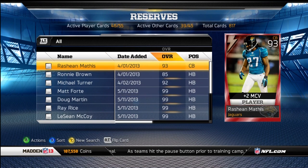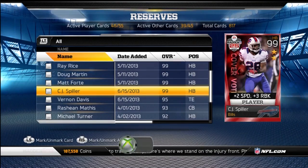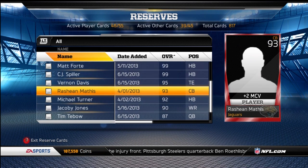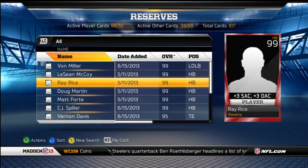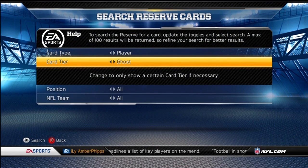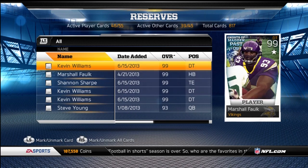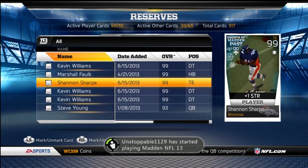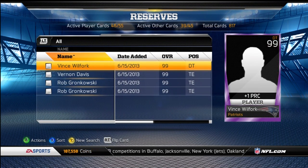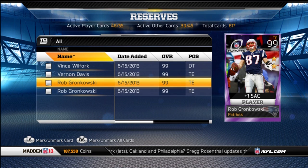I pulled two elites — Von Miller and CJ Spiller. There's my other Vernon Davis, and I pulled a Tim Tebow, which I could discard. I still have this number 10 out of 1,000 Jacoby Jones — I'm really happy I got that number for that card. I pulled three Ghost Kevin Williams, so definitely happy about that. And Ghost Shannon Sharp, who's probably worth about 15k — I'll probably end up selling him. Also pulled Vince Wilfork, Vernon Davis playoff, and two Rob Gronkowski playoffs. Definitely good pulls.